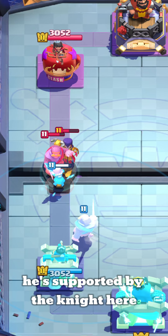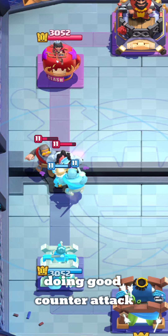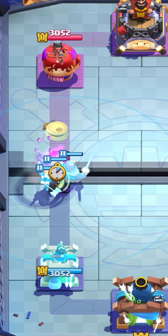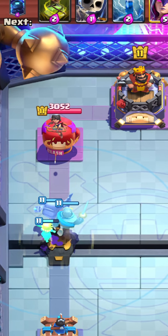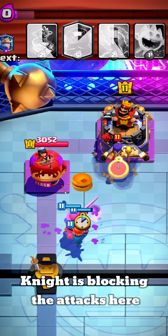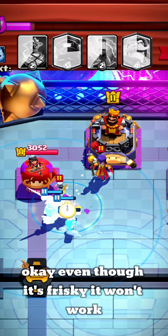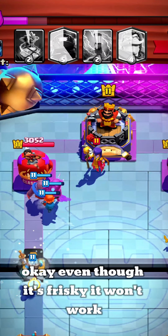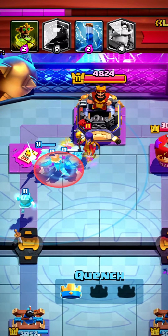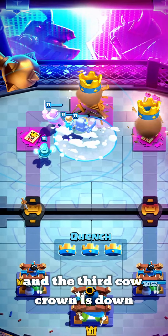Doing a good counter attack here — again the Knight is protecting our troops as we push forward. It's blocking the attacks. Even though it's freezing, it won't work. The first tower is down, going for the King Tower. Mini Pekka is healing himself and the third crown is down!